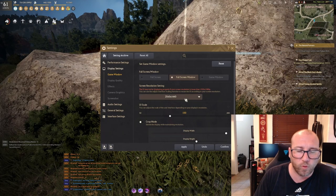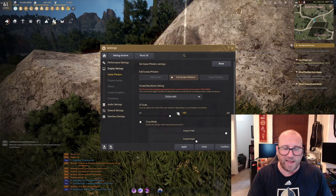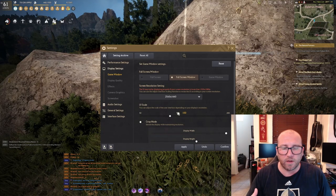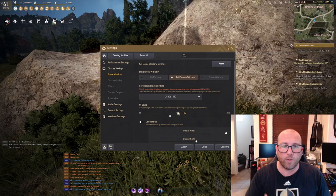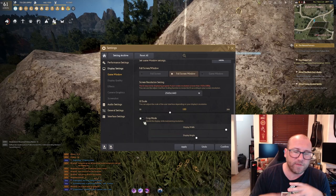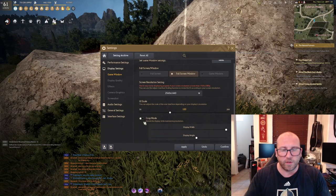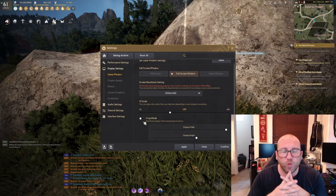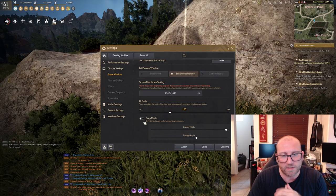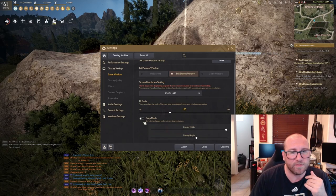At 1440p the UI feels a perfect size. At 1080p I feel the UI is a little too big and I would turn it down. For prop mode — if you prop the screen to be a little smaller, you do get an uptick in FPS, but I personally don't enjoy the look, so I leave this turned off.